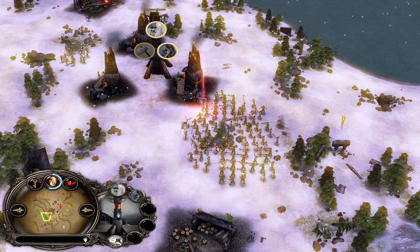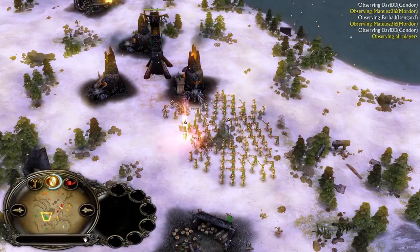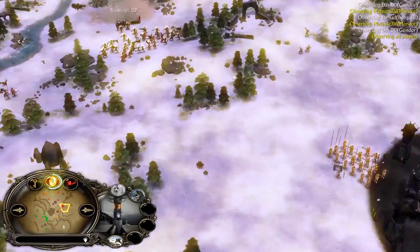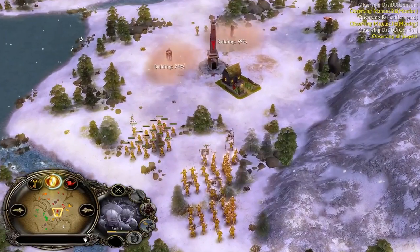The Isengard army is at what — level 5 combos? Level 4 combos, Lords, and Saruman will be revived. The most scary part is he has the Freezing Rain ability available, which counters pretty much all leadership in the game — Isengard, Gondor, all players.